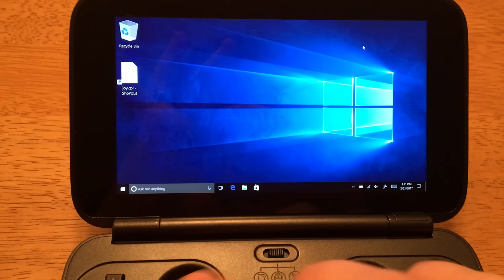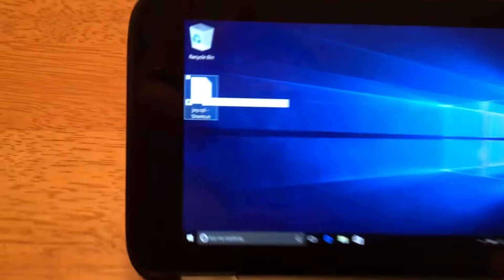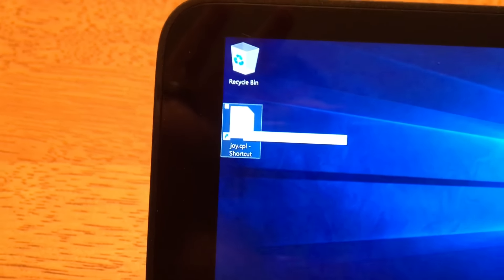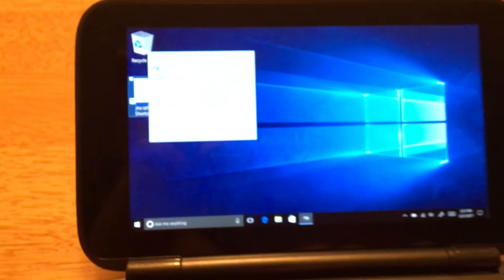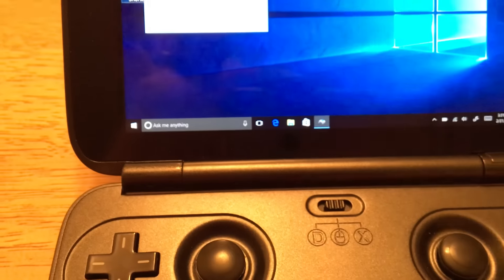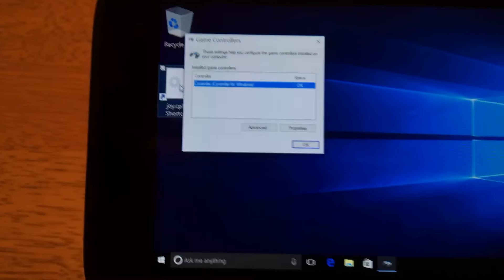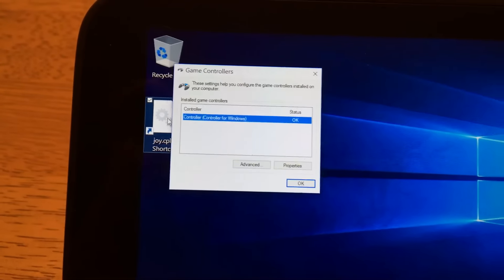So let's go over to the joystick tester — it's built into Windows. We're going to set this from mouse mode to Xbox mode, and then it'll detect the Xbox controller built into it, sort of like an Xbox controller.